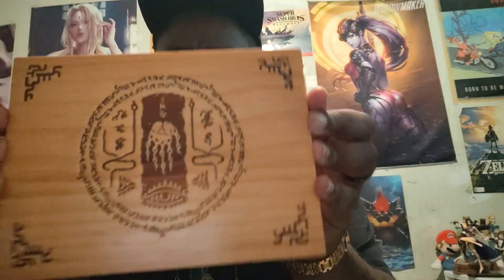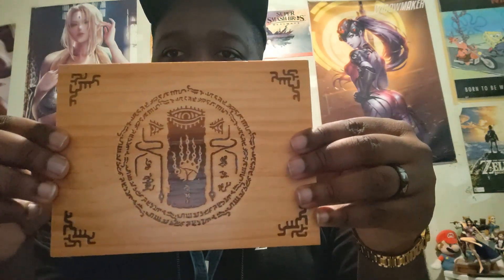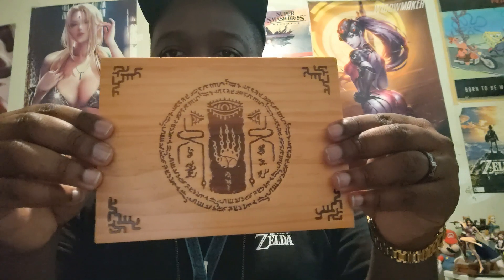Before I even unbox that, let me show all the other things real quick. We got the wooden plaque — let me take this off carefully, I don't want to rip it. There we go. Oh wow, I think this thing is nice — I don't know if it's real wood but it feels like it might be. It's got the Sheikah eye symbol right there. We might actually see this symbol somewhere in the game as we play along. This wooden plaque is actually dope.